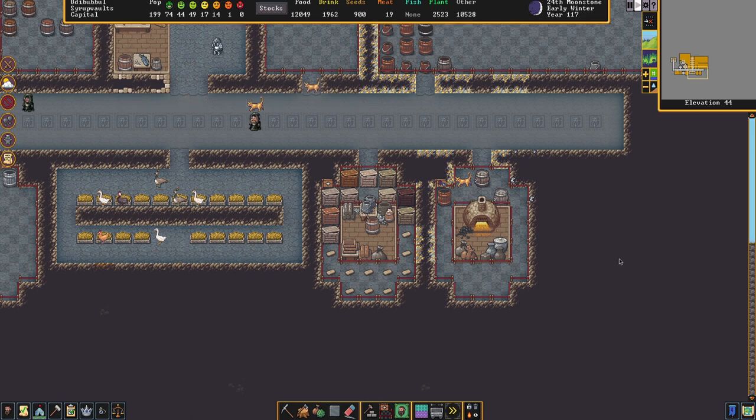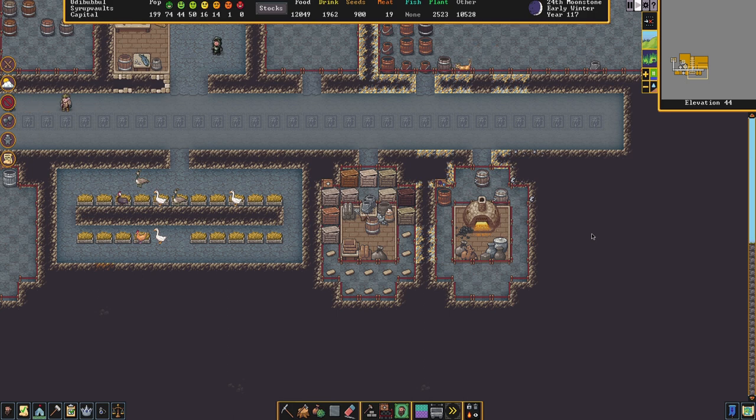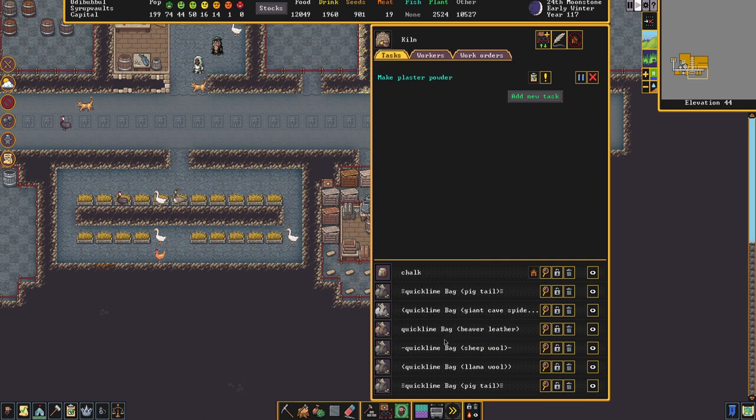The whole place is basically chalk. It could also be limestone or marble — those are the four calcium carbonate rocks — and it's going to take one of them and burn it. If you add dolomite, you then have the five flux stones required for making steel. So quite often I'm able to get both of those processes done with chalk. You're going to need empty bags to hold the quicklime.